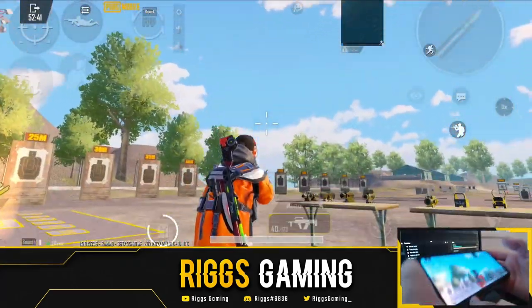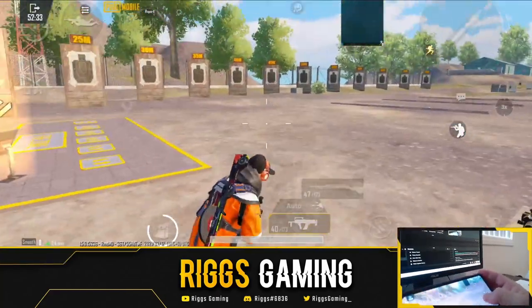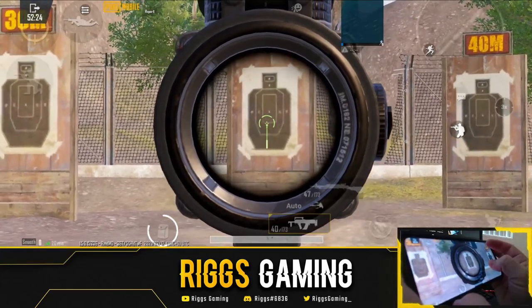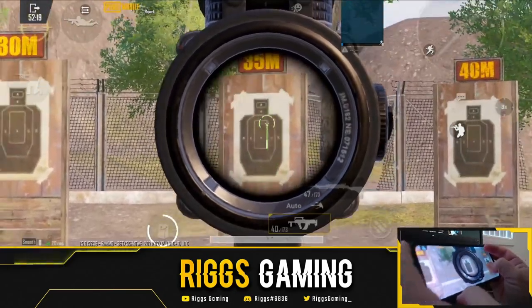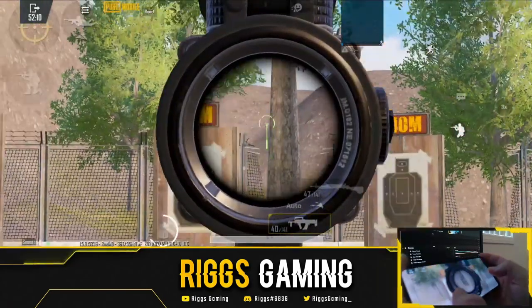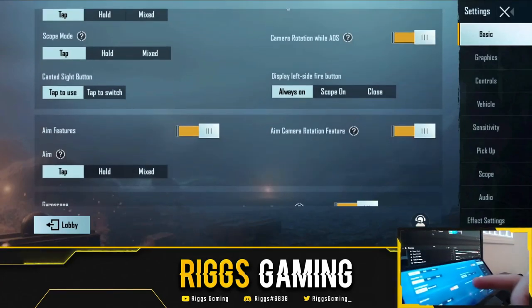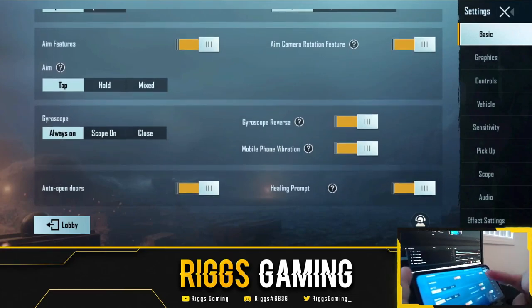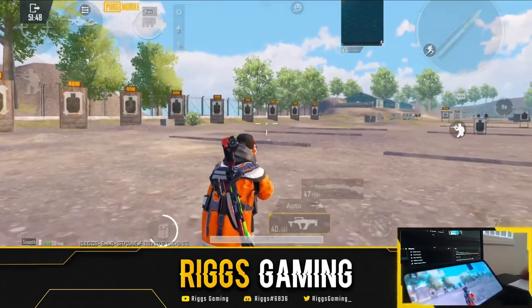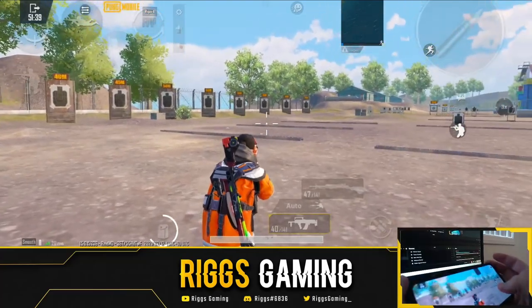Here's gyroscope reversed — it's really weird. When I pull my phone towards me, my character looks down; when I push away, my character looks up. Normally you'd pull your phone towards you to control recoil, but with reverse it goes against nature. The only reason I think someone would use reversed gyroscope is if they're first learning gyro. People who have already been using gyro — I do not see a single person using the reversed one.